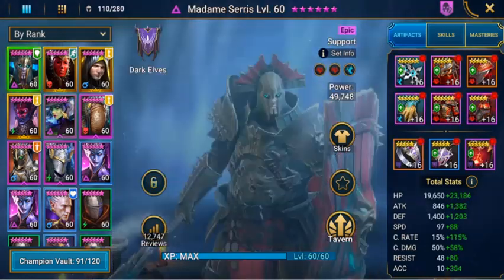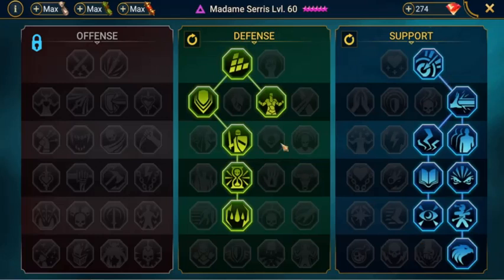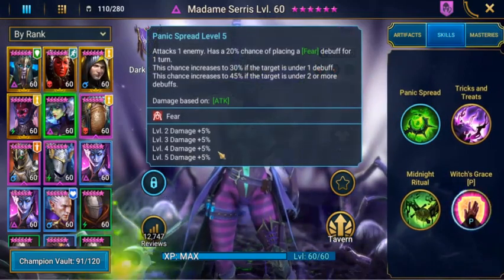Another champion on the team will be Madam Serres. For her masteries, we build her out in defense and support because she's really there for her buffs. She's booked out as well.